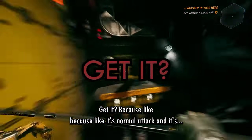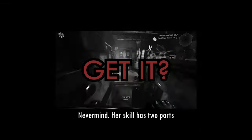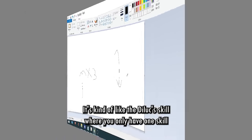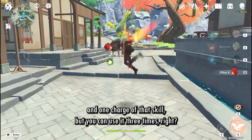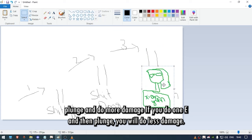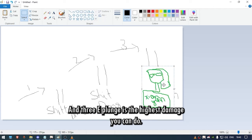Her skill has two parts. First is jumping — you can jump three times. It's kind of like the Xiao skill where you only have one skill and one charge of that skill but you can use it three times. Then depending on how many times you jumped, you will perform a special plunge and do more damage. If you do one E and then plunge you will do less damage, two E gives more damage, and three E gives the highest damage.